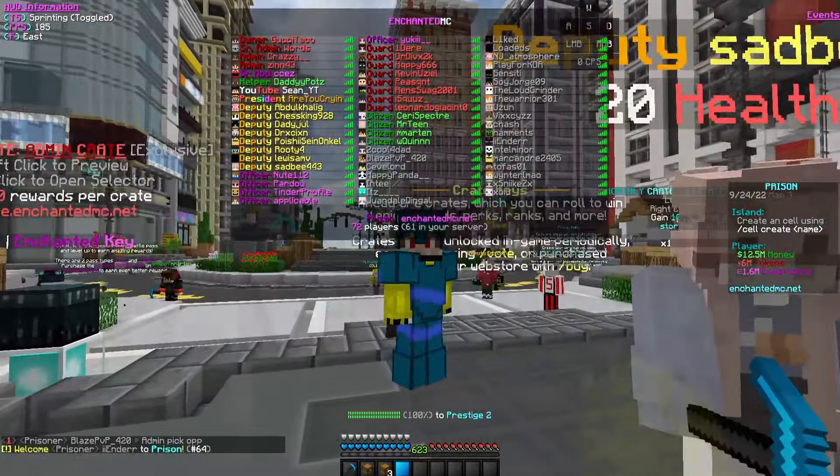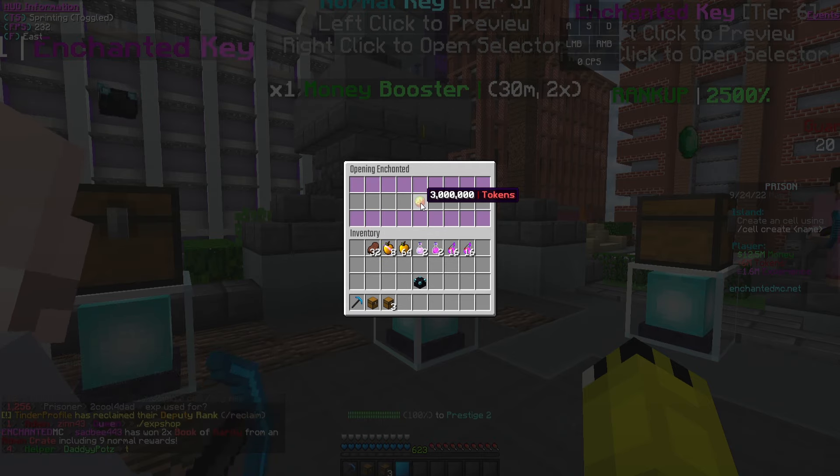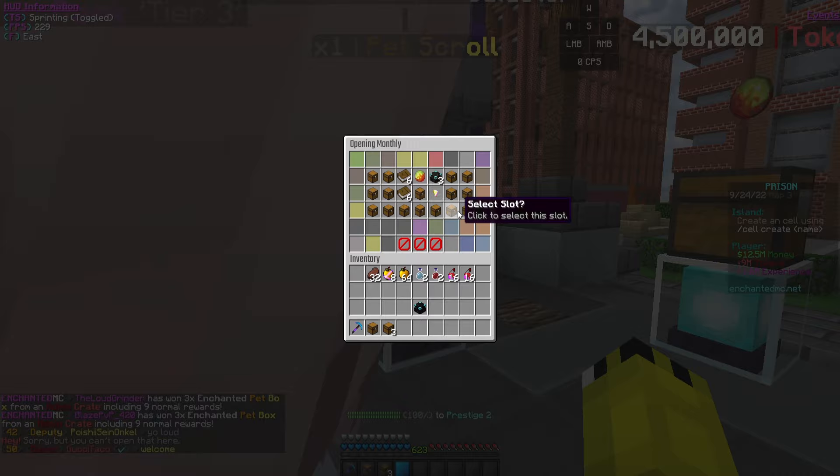We got a bunch of tokens and level-ups. Let's open up our last enchanted key — we got three million tokens. I definitely want to open one of those admin crates later; you can get like a couple million tokens from those things.